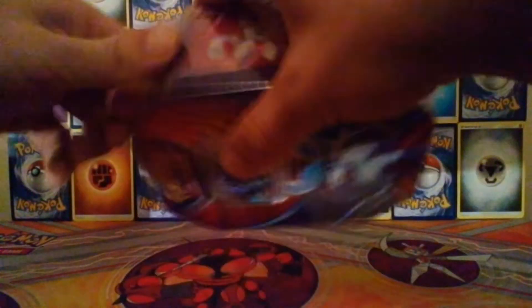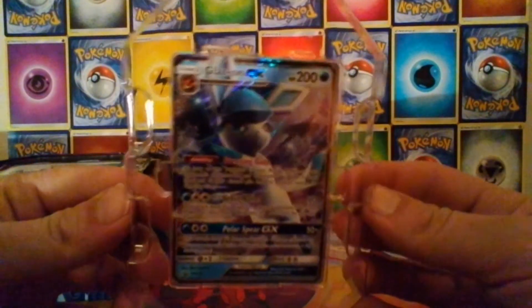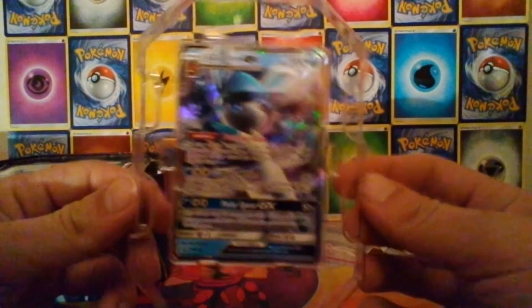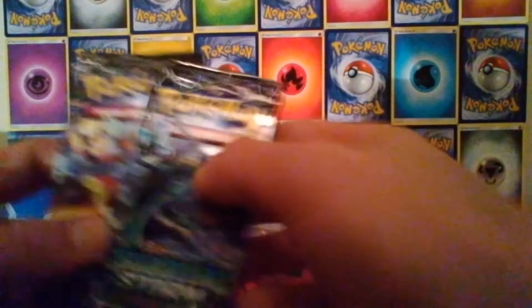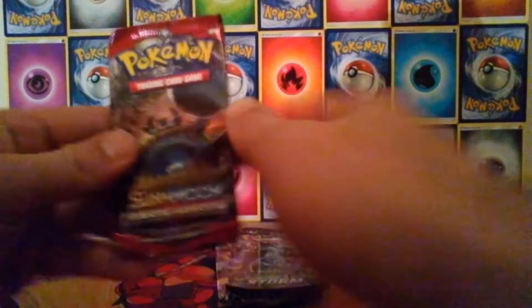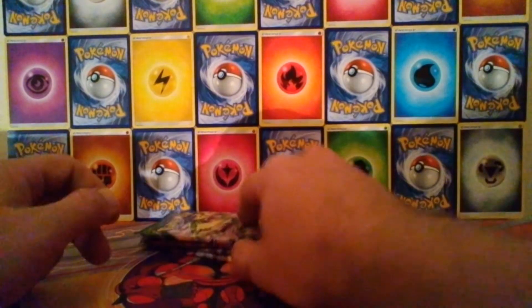We'll crack straight on into this tin first. In this tin we get the Glaceon GX card — sorry about the lighting guys, it's quite late at night so I don't really have any decent lights. We also get the code card, two Celestial Storm packs, a Crimson Invasion, and a Roaring Skies. They're still putting the old X and Y stuff into the new Sun and Moon products, which is getting quite annoying, but never mind.